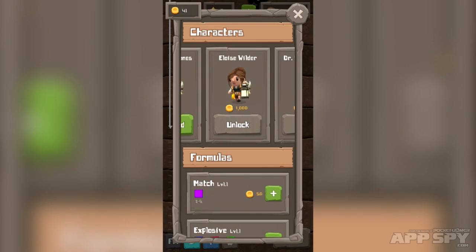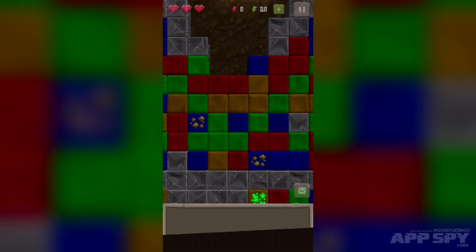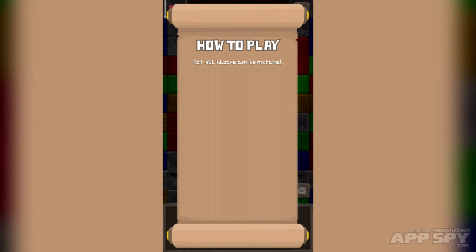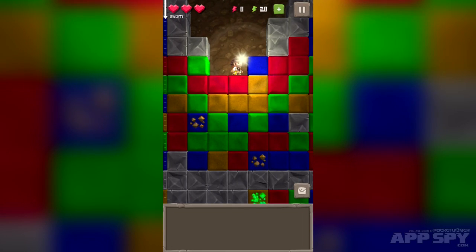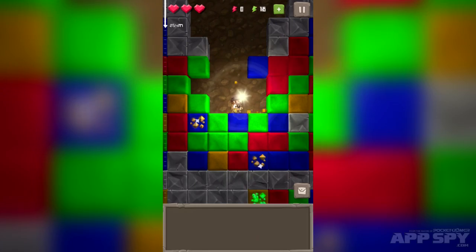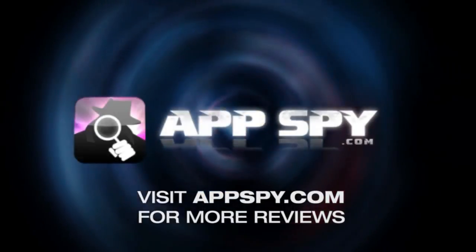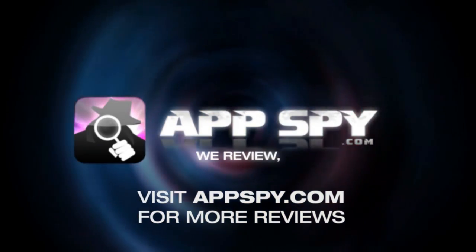So this is Puzzle to the Center of the Earth. It's out very, very soon and it's going to be free. I've really, really been enjoying my time with it. I think it's a really good combination of a puzzle game and an action game — it gives people like me the ability to play something more action-y, and it gives smart people who like puzzle games the opportunity to flex their intelligence muscles. Puzzle to the Center of the Earth — this is Peter with AppSpy.com. We review, you decide.